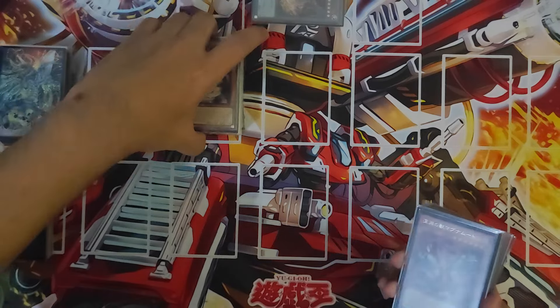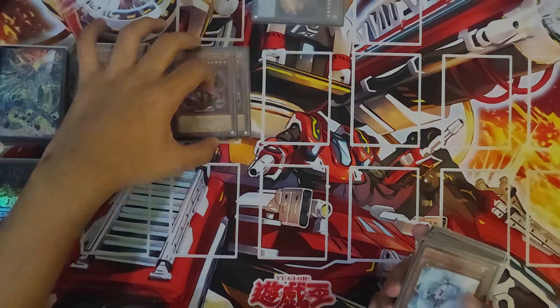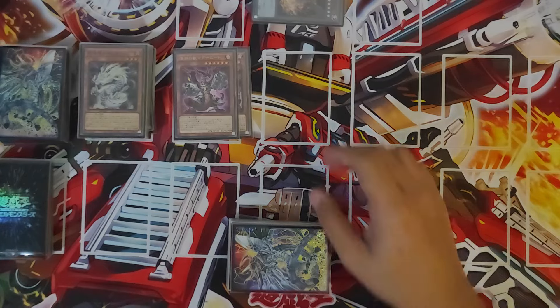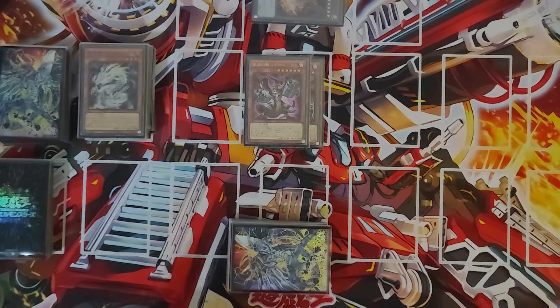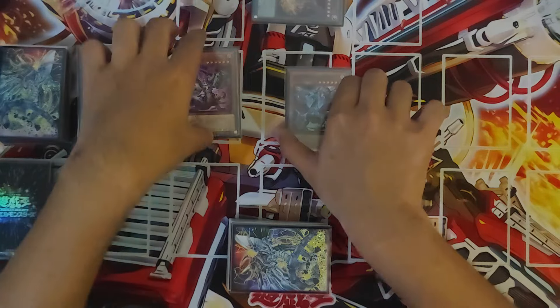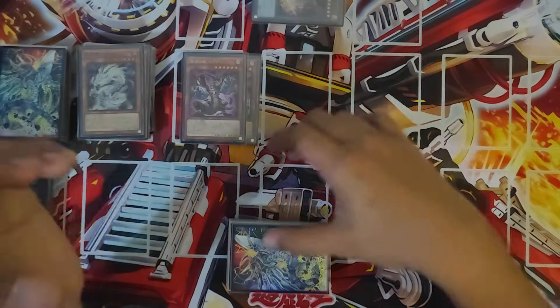Now for the hand traps — 22 hand traps total, really insane. Starting off with 2 Bestials: 1 Magnemoth and 1 Druus. Magnemoth searches any Tenpai Dragon — you can also search Druus of course. When going second, you summon Magnemoth and in the end phase you're guaranteed to get something like Bidora, ensuring you have a way to get your play started.